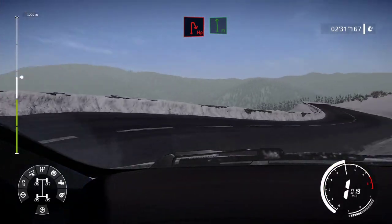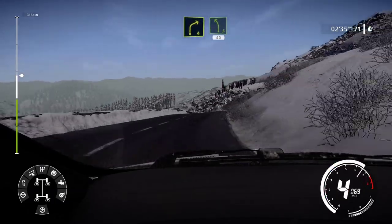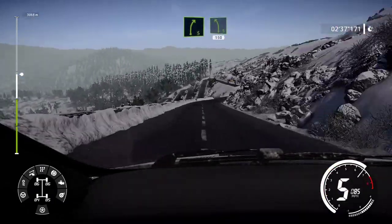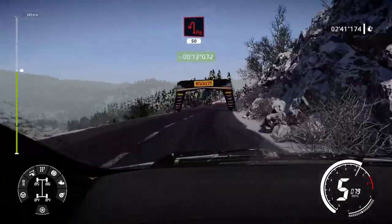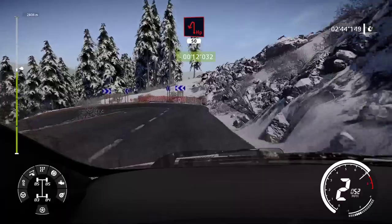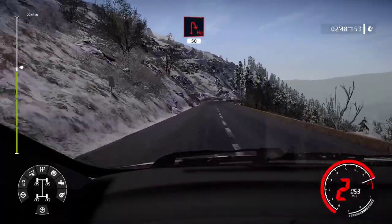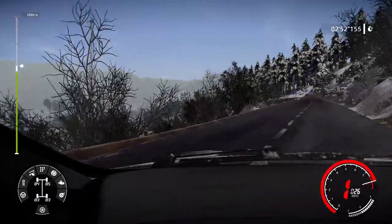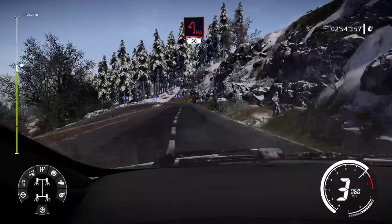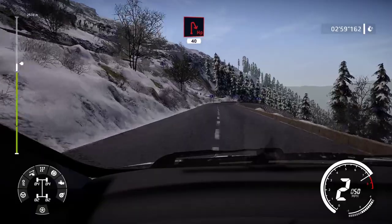Everything the car wants to do is predictable and accurately communicated to me through feedback. I can pinpoint when the tyres want to give up grip. I'm never surprised by understeer or oversteer, I'm able to induce a slide and hold it there. Weight transfer is a big factor and you'll need to understand that to achieve the fastest times. Everything is perfectly intuitive. The footage you are seeing was recorded within 15 minutes of me booting up WRC9 after spending months away from the game.